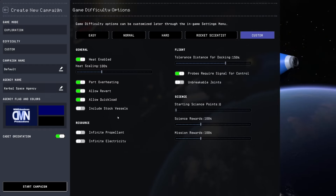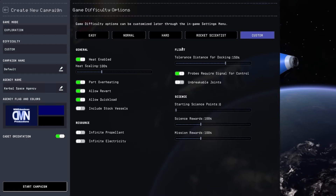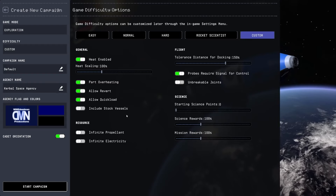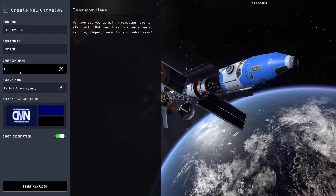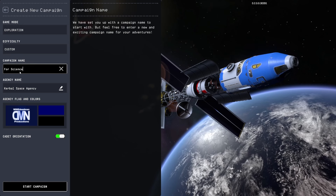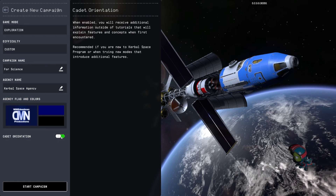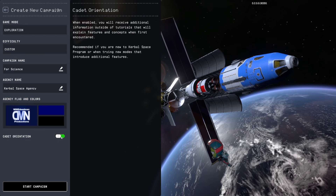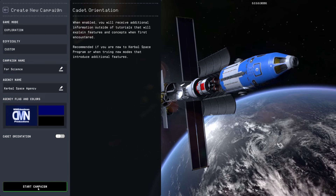Exclude the stock vessels please, because I do not care about the stock vessels. The probe signal strength and range is in there — don't know if that was already in. We're going to call this campaign 'For Science', like the update. I don't think I need extra stuff other than the standard tutorials, since those will just show up naturally anyway. Let's start into this and have a look at how well it actually works.